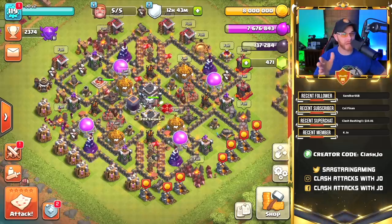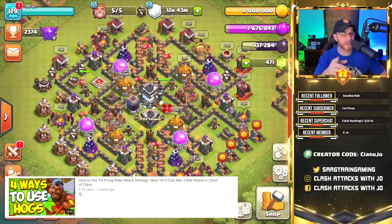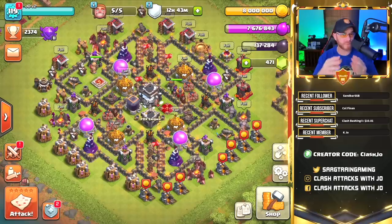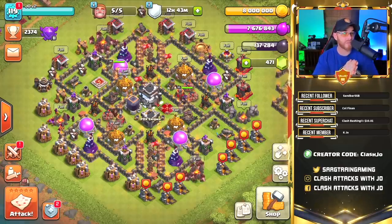It's very expensive. We're not going to be doing any queen walking or any skeleton spells, and if you're looking for some more advanced stuff like that, be sure to check out the 4 Ways to Use Your Hogs at Town Hall 9 video. We've got a lot of competitive stuff in that video. We're going to be hitting three different types of bases today, showing you different styles of how to use this attack. It does not get done the same exact way every single time, so let's go ahead and get into some live action.